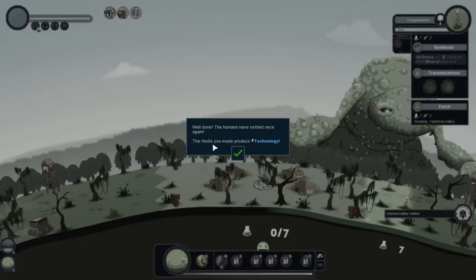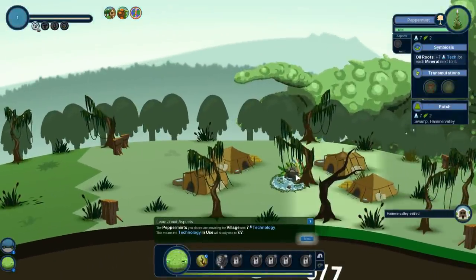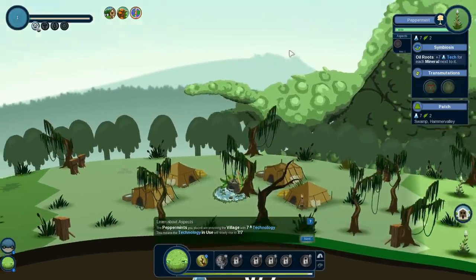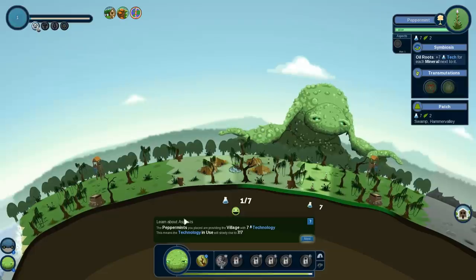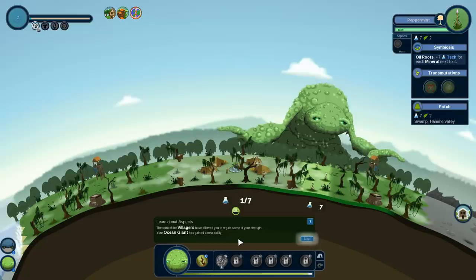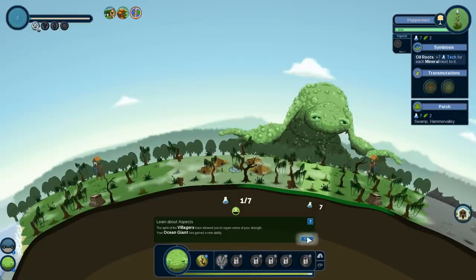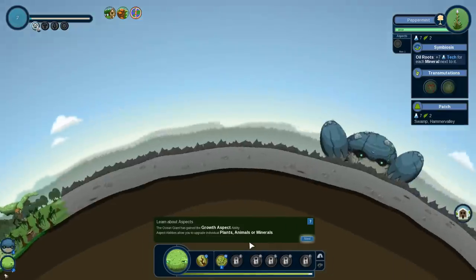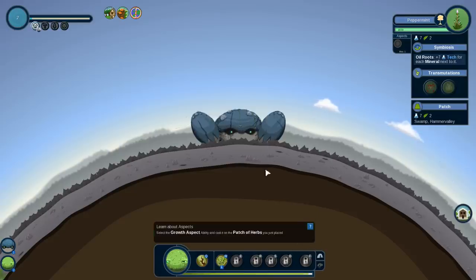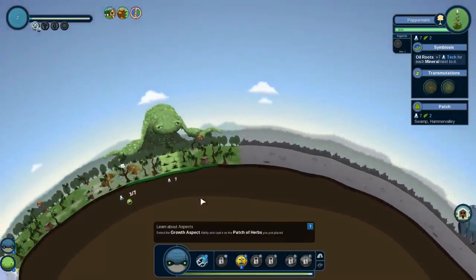Our village! Well done! The humans have settled once again. The herbs you made are producing technology. Oh, and look at their little village center — I love that. The peppermints you placed — we're going to raise technology. The spirit of the villagers have allowed you to regain some of your strength. Your ocean giant has gained a new ability: the growth ability. Aspect abilities allow you to upgrade individual plants, animals, or minerals. Select the growth aspect — that's what this is.